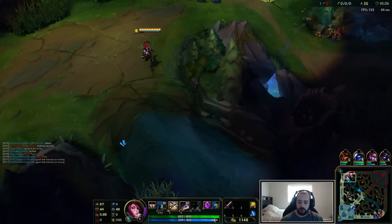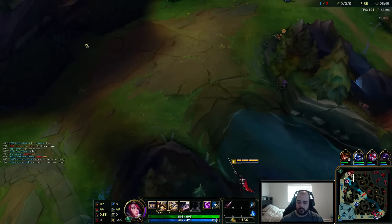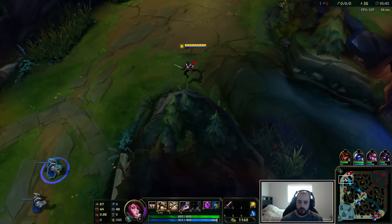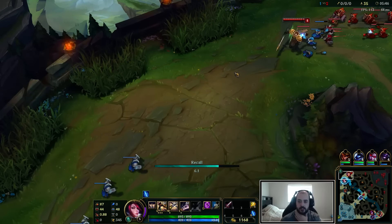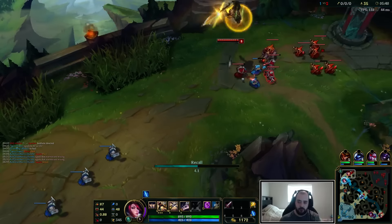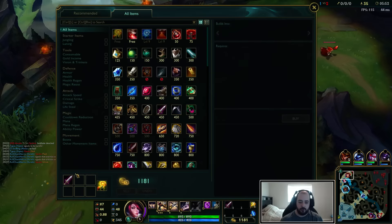I'm going to back up a little bit and get a ward down because I don't want to die. I've got to be a little careful here because he has an item advantage on me. I could actually just back right now. I kind of like this — I think he's going to slow push anyway. And if he doesn't spin on this wave, this would be really good for me.